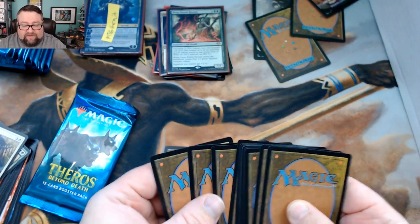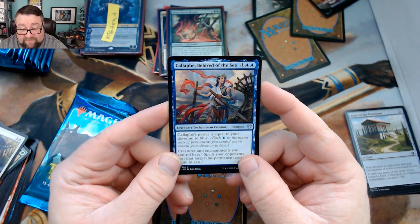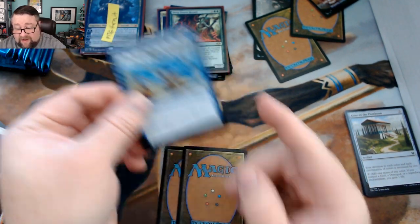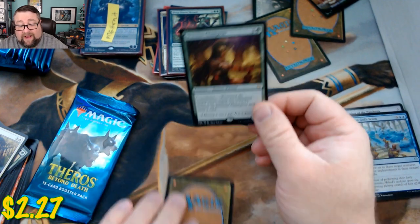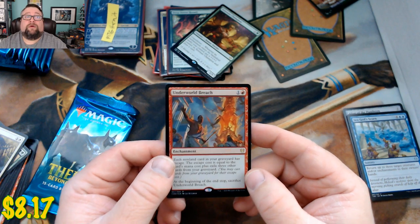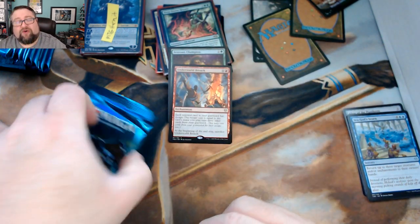I love pulling good stuff for the patrons — oh, that means there's a foil! We got Callaphe, Beloved of the Sea, Impending Doom, and Sea God's Scorn. Your rare is Setessan Champion — not a bad card, I'm kind of digging that. Your foil is a foil Underworld Breach — winner winner chicken dinner! Congratulations Kevin!